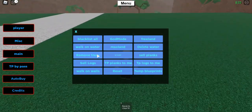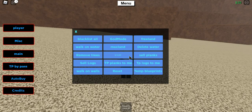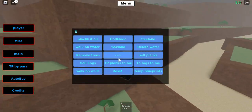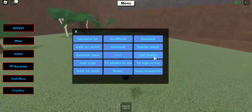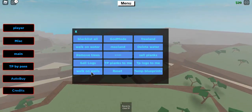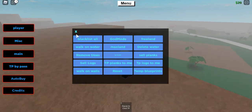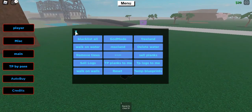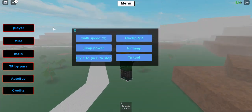Max land works and gives you max land. I'm not going to do remove trees yet. TP to plot doesn't work — the text is tiny and it's probably not coded. Cell planks might work if you've cut logs. There are also two walk on water buttons, which seems like a mistake. I tried the second one but there's no water nearby to test it.